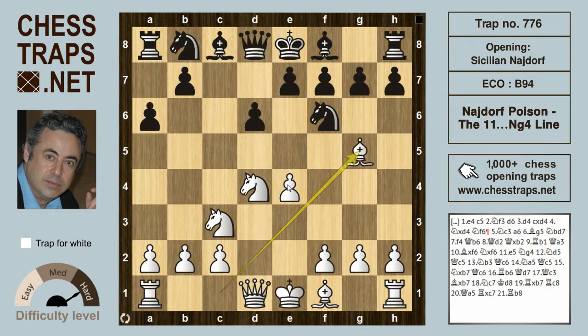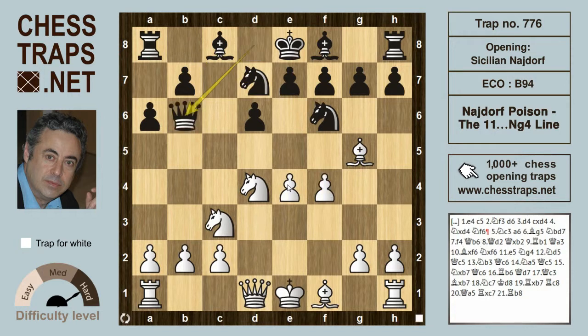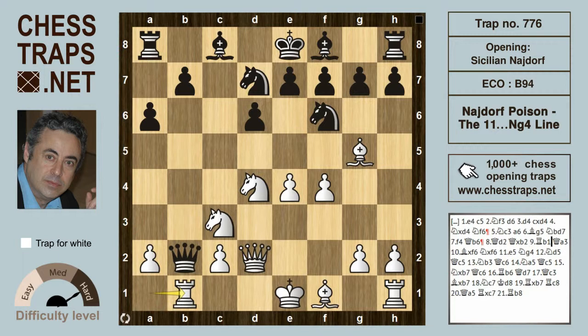The old classical line with bishop g5 rather than e6 — we see this modern system with knight bd7. f4 allows queen b6, exploiting the weakened diagonal because f4 has been played, and also targeting the pawn on b2. White gives it up with queen d2, and when black takes this poison pawn, queen a3 follows and white trades on f6.